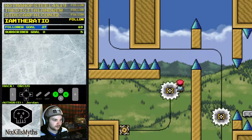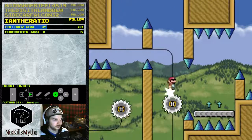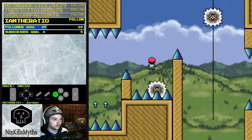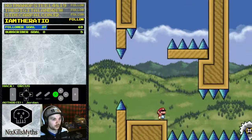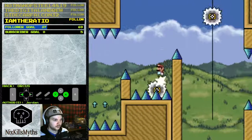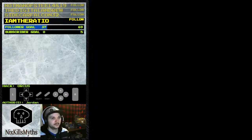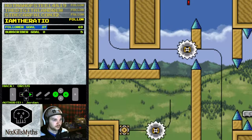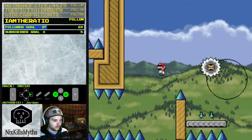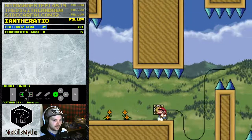Alright, some saws. I gotta jump — I gotta go quick because now I don't have that saw. A spin jump — what am I thinking? H! Very nice. That saw is gone forever — can I respawn it? I hit the spike though.